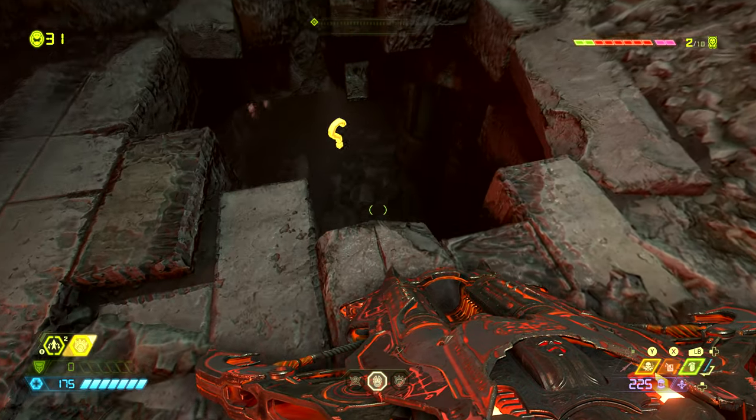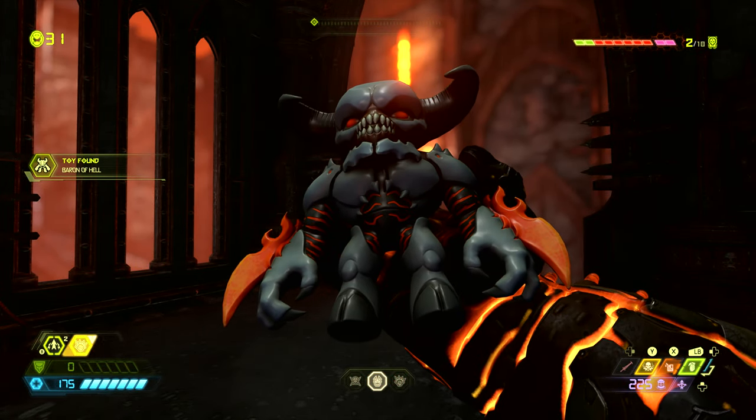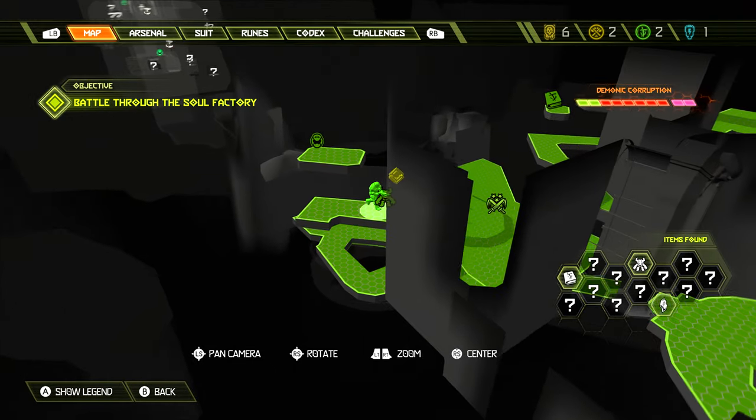From this extra life we want to drop down into this hole where we can find a secret. This secret is the collectible toy for the Baron of Hell. On the map the Baron of Hell toy is found right here underneath that extra life.